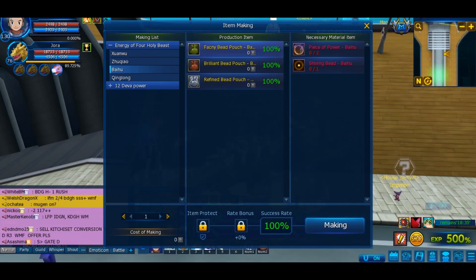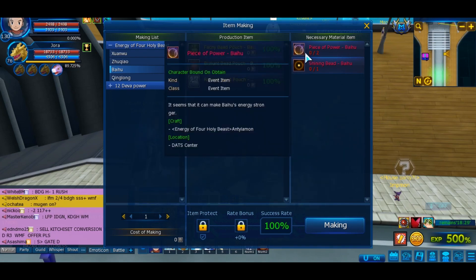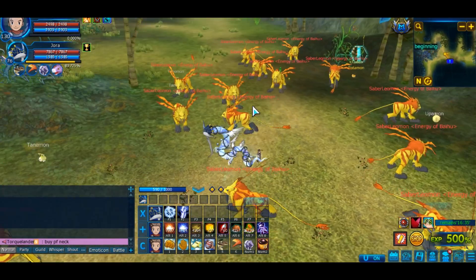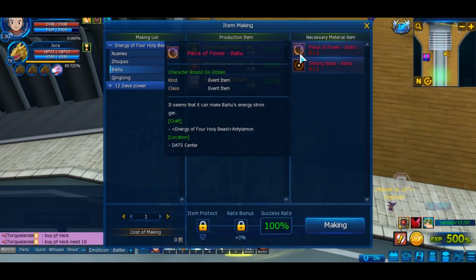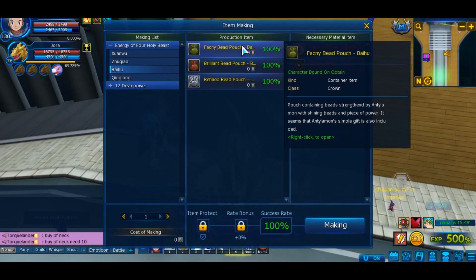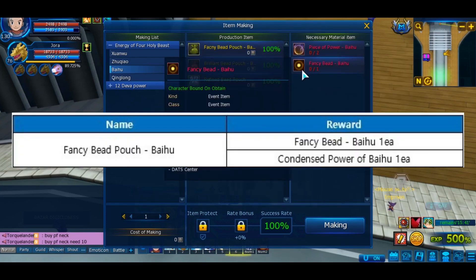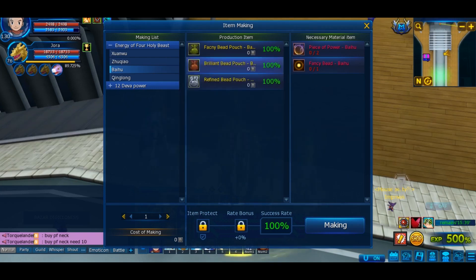With that you should get a next sub-quest that will give you the Shining Bead Baihu, which will be the start for the necklace. The Bait of Power Baihu Mon is from the daily quest — you have to do it for 2 days. It will ask you to defeat 30 Cerber Leumon in Cerber Lake. After 2 days you should be able to craft the Fancy Bead Pouch Baihu.